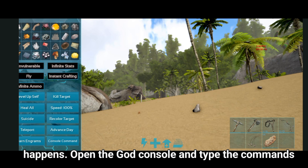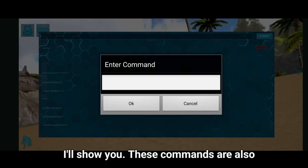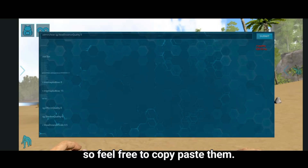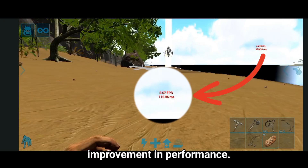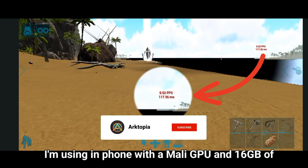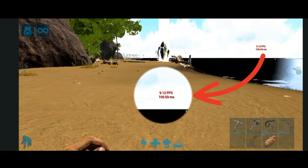This is where the magic happens. Open the God Console and type the commands I'll show you. These commands are also available in the description and on my Discord server, so feel free to copy-paste them. Once entered, you should notice a significant improvement in performance. I'm using a phone with a Mali GPU and 16GB of RAM. If this method works on my device, it should work on most phones.